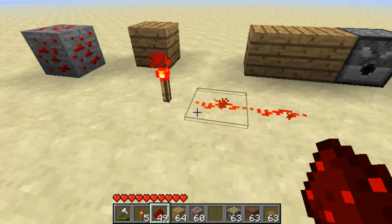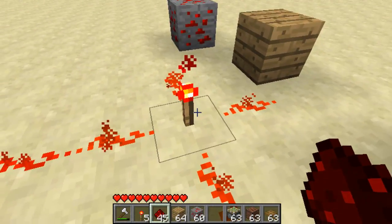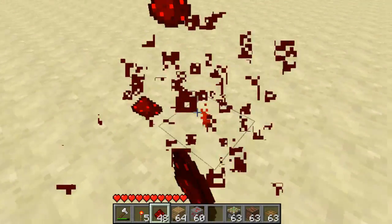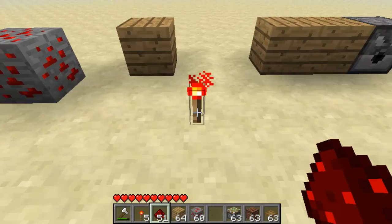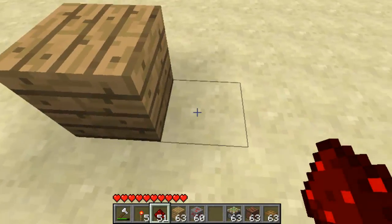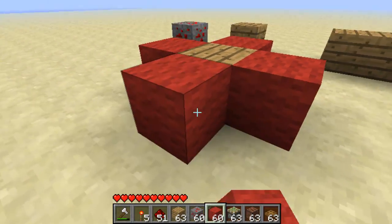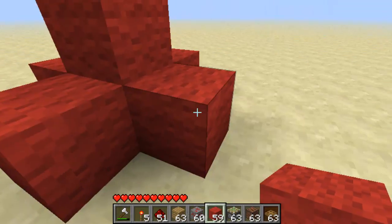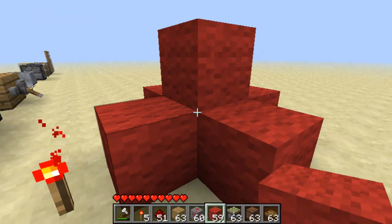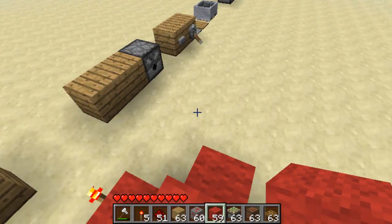Now redstone torches only power the blocks directly in contact with them. So if I was to place a torch here, it would not power it, because it only does the four faces of its block. You've got to imagine that the torch itself is a solid block and that it is powering all the blocks around it. So if the wooden bit is the torch, this red wall is where it can power — and that is the five places that a redstone torch can power. It can power a few more places, but they require more blocks and I'll get around to talking about them probably in another episode.